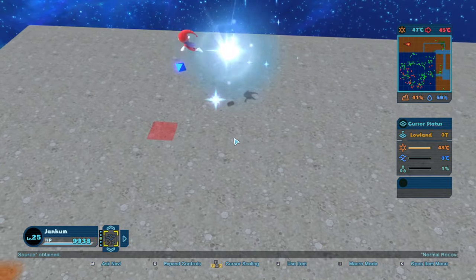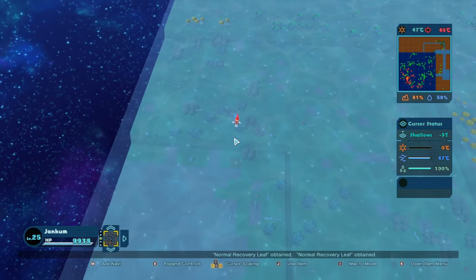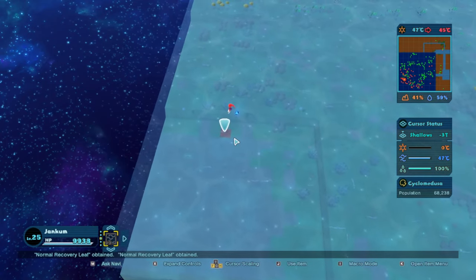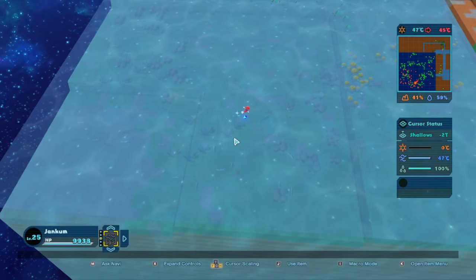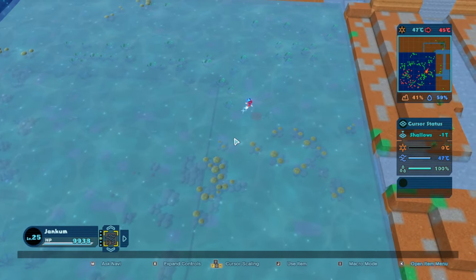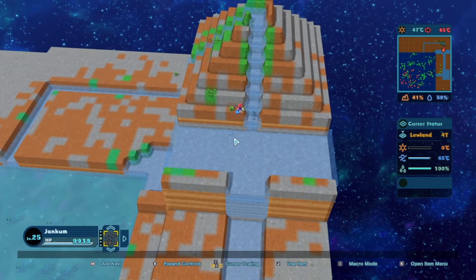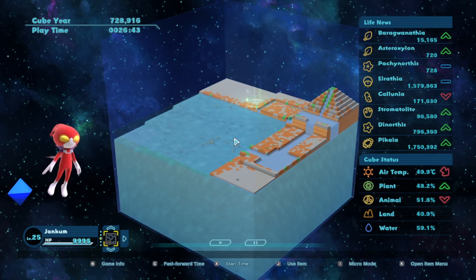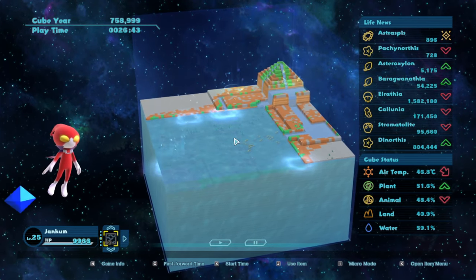We have Pachynorthus — if I remember correctly, I think this is a freshwater clam. Yes, there it is. We have our first freshwater organism up in this highland lake. Beautiful. Let's zoom back out and give a quick checkup to how our ocean creatures are doing. What's everybody's population like? Picaea is still huge. Dinorthus doing great. Cyclomedusa — not great, they're kind of on the edge. Elrathia — oh, they're doing awesome. Seems like everything's propagating pretty well. We're starting to get a decent amount of land plants, really starting to shape that land.